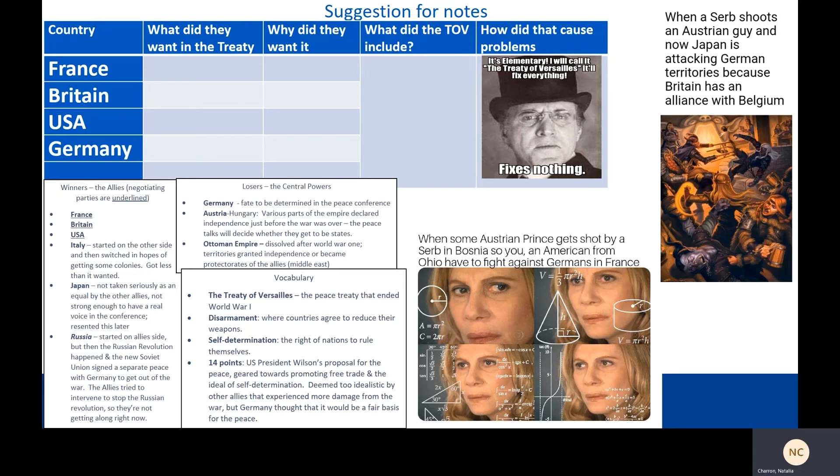The losers were the Central Powers — Germany especially, whose fate was to be determined at the peace conference. Also a loser: Austria-Hungary, already a declining empire, whose various parts declared independence just before the war ended. And the Ottoman Empire — technically an ally of the Central Powers, also a declining empire. It dissolved after World War I. Its territories were either granted independence or became protectorates of the Allies, which is a nicer modern way of saying colonies — in the Middle East, from which come a number of modern Middle Eastern conflicts.